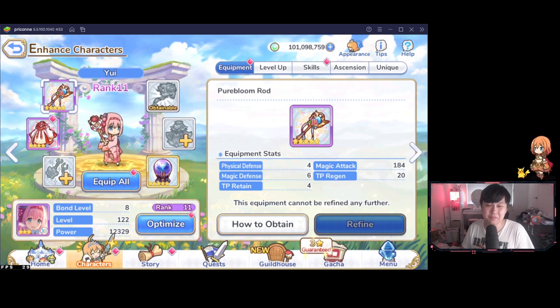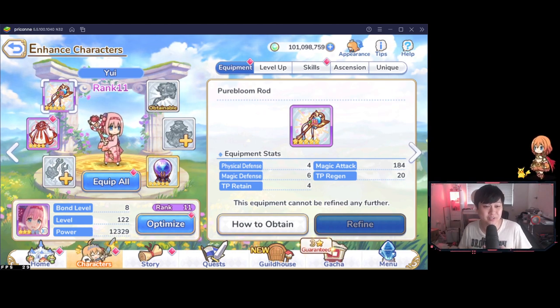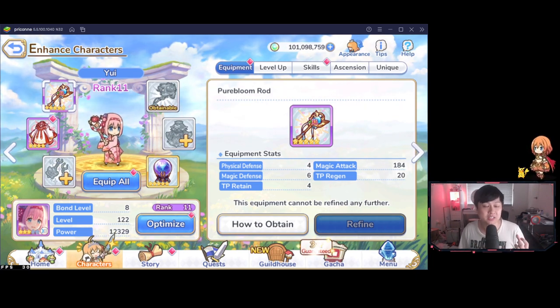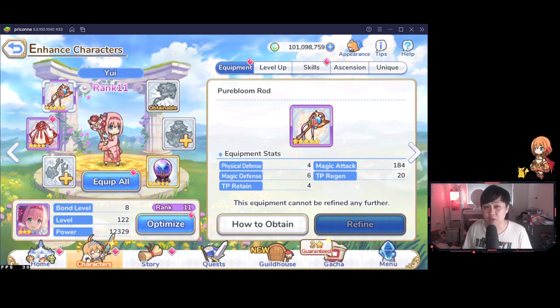And to be honest, on some level it's actually quite obvious, right? Like you can already imagine — she is a healer, a defense side unit. It's already quite easy to see where she would fit in there. However, today I am not going to feature strictly any New Year's Yui defense comps.